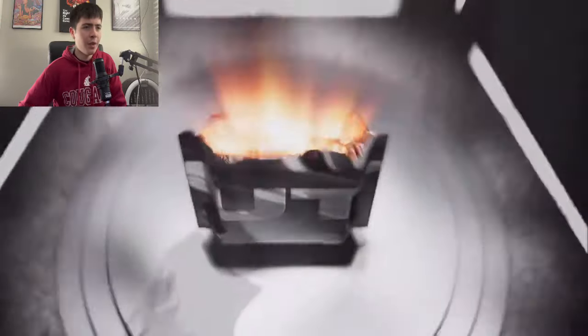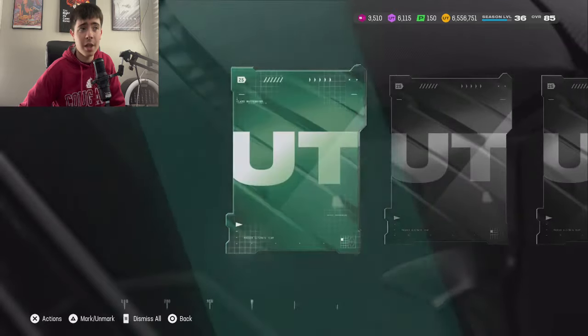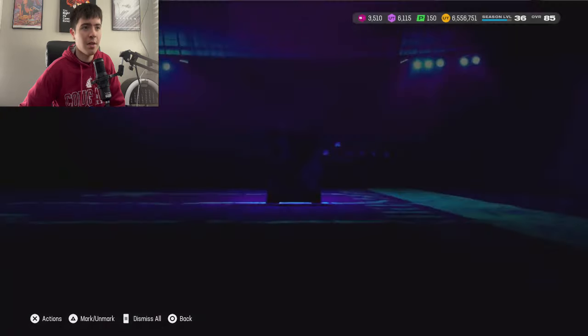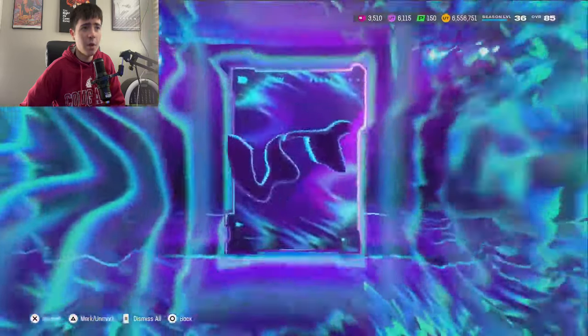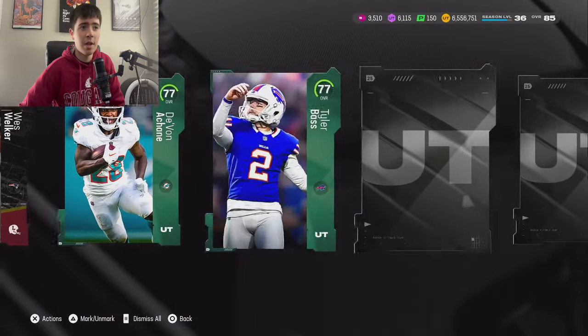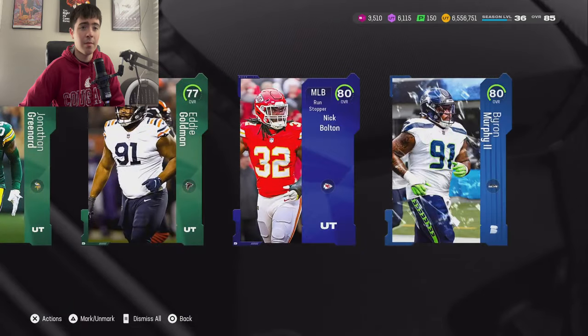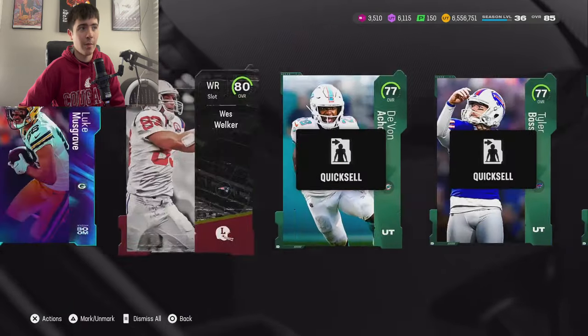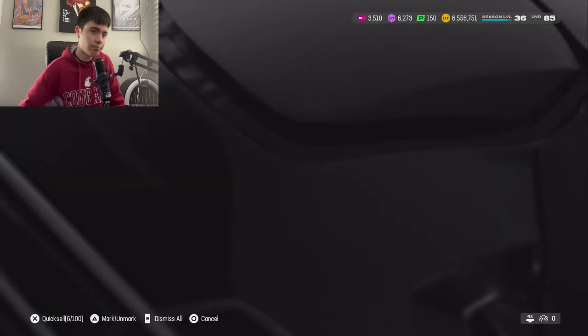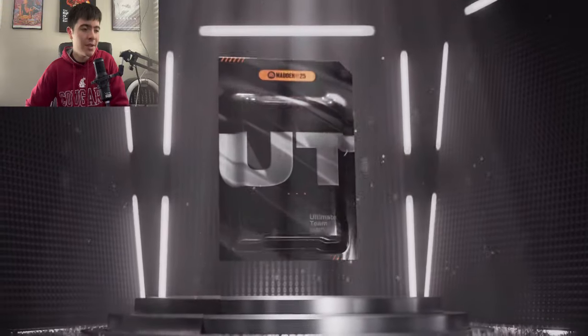Pro rushing pack right here — we're not even halfway through guys. We're doing pretty well, I think. We only spent 500K in this. Season of Boom — it's an elite at least. We got ourselves another elite right there. That's 20K right there, man — 40K off that pack, we'll take that. They are not doing bad right now. Obviously we still need to see something maybe a little bit better.